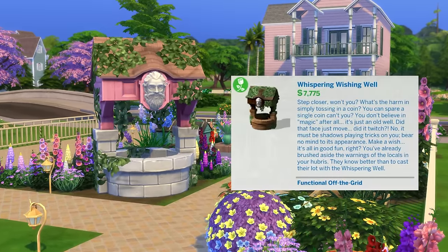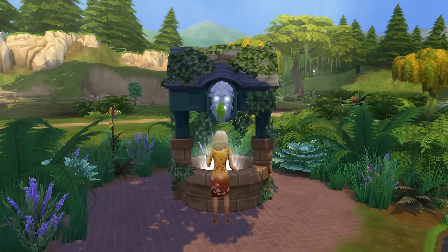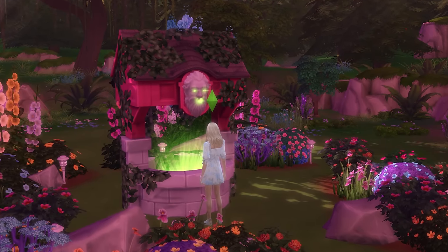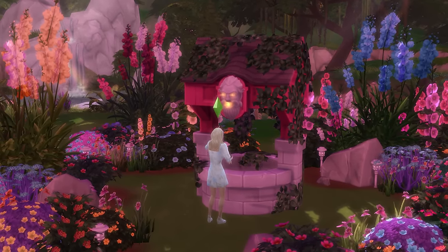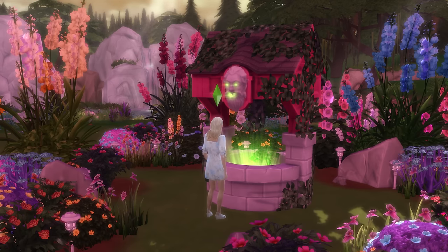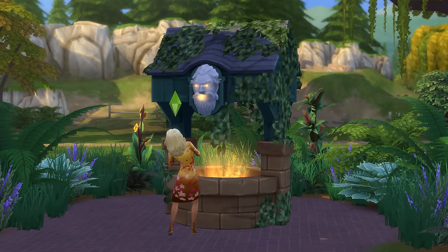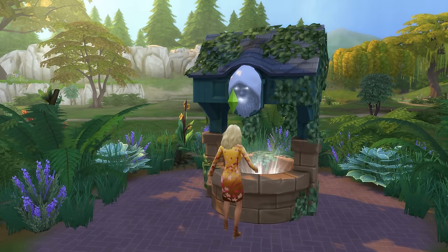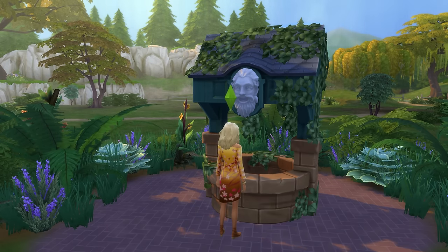When you first purchase the wishing well, it'll have a neutral face, and you'll notice that in addition to making a wish, you'll also be able to make an offering. If you offer 100 simoleons, then you'll have a small chance of making the face's mood better, but also a decent chance of displeasing the well and making the mood worse. If you offer 1,000 simoleons, from my experience it can go either way — you have a decent chance of lifting the face's mood, but there's still a decent chance it could lower as well. Finally, you can offer 5,000 simoleons and this will have an overwhelmingly positive effect on the well, always changing the face to be its happiest, and giving your next wish the best chance of success.